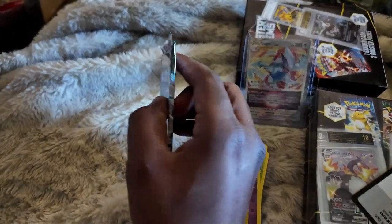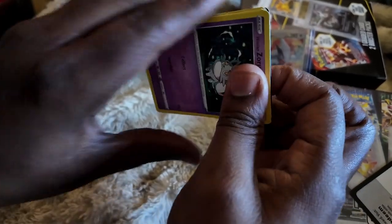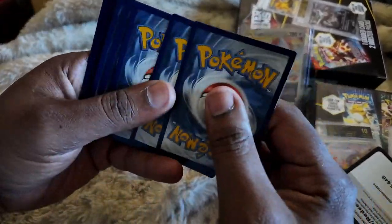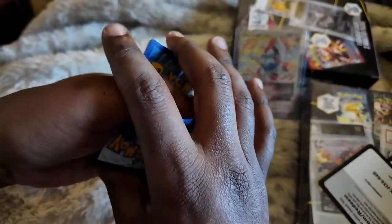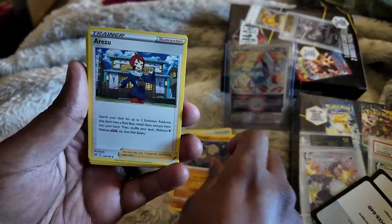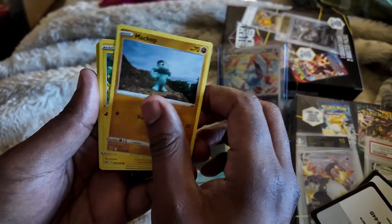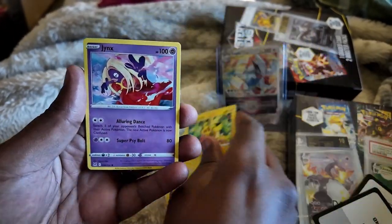Now let's go into Lost Origins and see if we can pull a Giratina for the third time. I feel like people will be so upset at me if I get this card for the third time when some people can't pull it for the first time. We got a Lost Vacuum — I do see something shiny back there — Artozem. We got a Snowver, Machop, Pikachu, and Jynx.